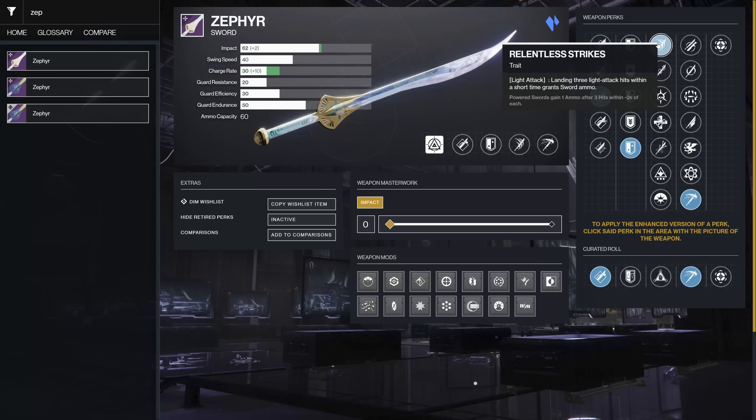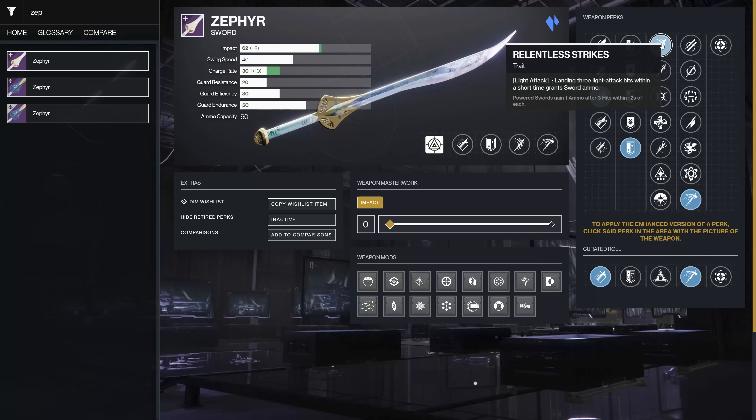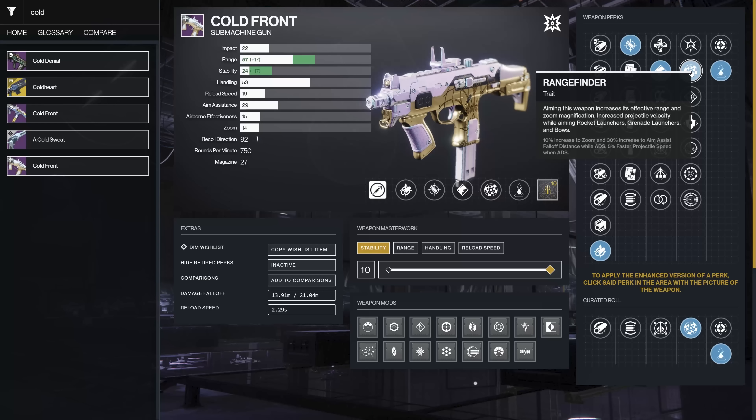If you have a lot of enemies to kill, Unrelenting and Chain Reaction — killing enemies gets you health back and they explode — could be fine, but probably not my top pick. Vorpal is only 10% anymore. The combo I really want is Relentless Strikes and Cold Steel, because Cold Steel will apply 40 slow stacks per light hit. Three light hits gives you ammo back and at 100 stacks they basically freeze — a nice way to keep things in check.